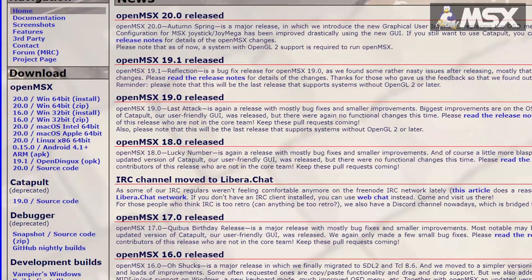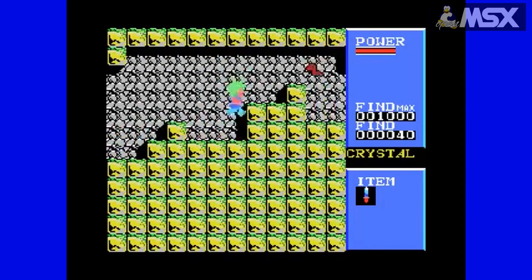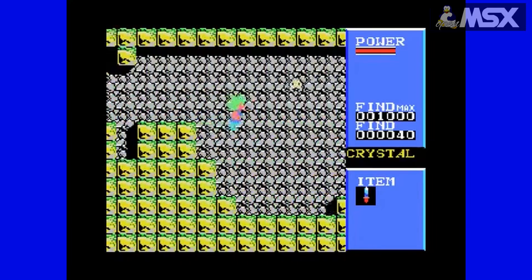OpenMSX is a powerful cross-platform emulator that allows you to experience the magic of the MSX standard right on your modern computer. Think of it as a virtual MSX, meticulously recreating the hardware and software of these classic machines.